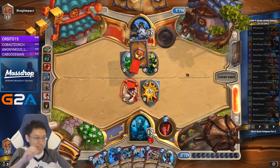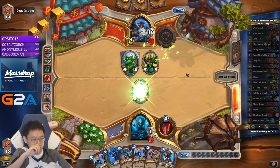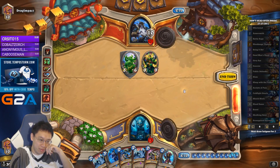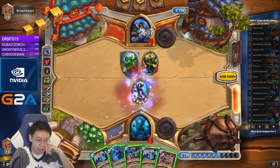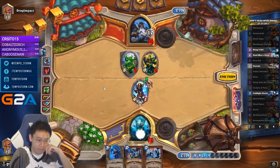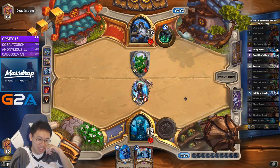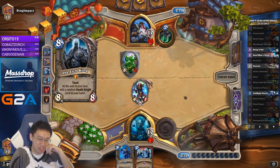I know he still has Aya, which is a big problem. I haven't seen any Jade Spirits yet, but I just realized he does run Mirekeeper, which probably replaced them. This would be a good graduation game — I finally managed to play near-perfectly against Jade Druid.